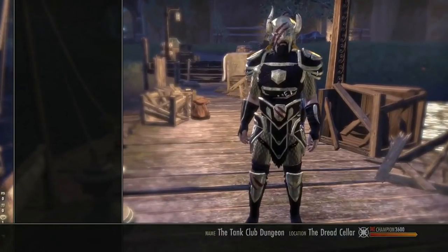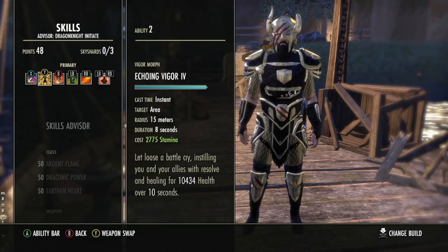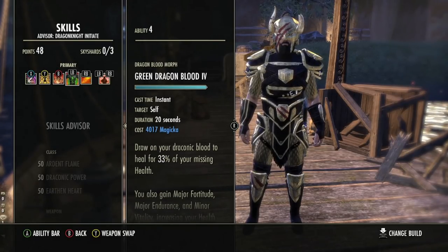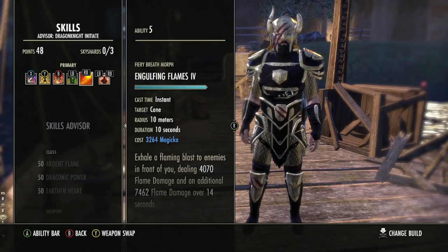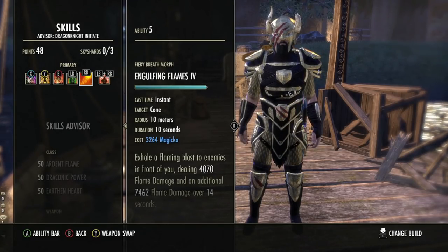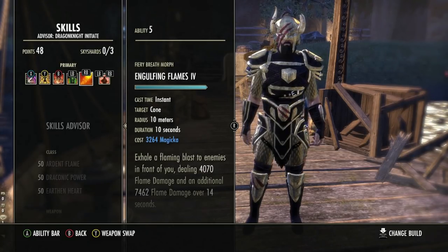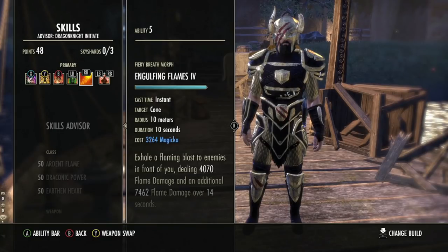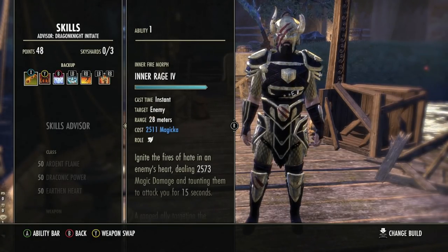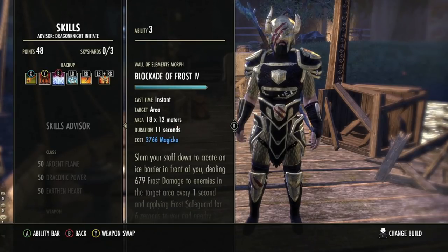For the skills on setup two: Pierce Armor, Echoing Vigor to proc PA on the front bar (or Razor Caltrops), Igneous Shield, Green Dragonblood because we need a single-target heal to proc Magma, and Engulfing Flames since we've got that extra slot now and aren't using the Void Bash set. Engulfing Flames is a nice buff for Magicka groups. On the back bar: Replenishing Barrier, Inner Rage, Choking Talons, Blockade of Frost, Balance, and Unrelenting Grip — I run all the control skills on the back bar for ad pulls.